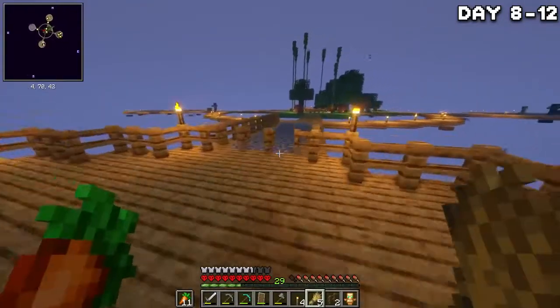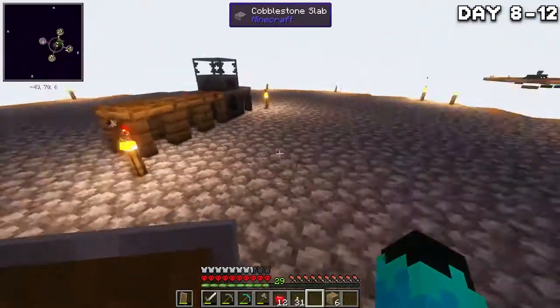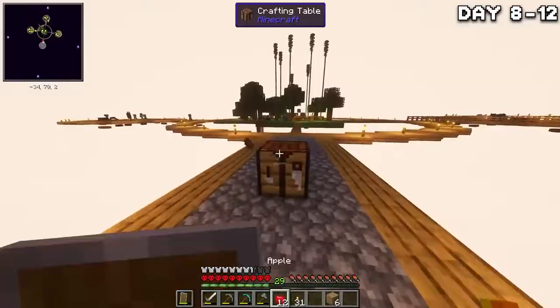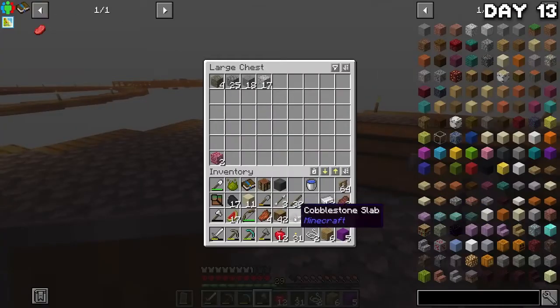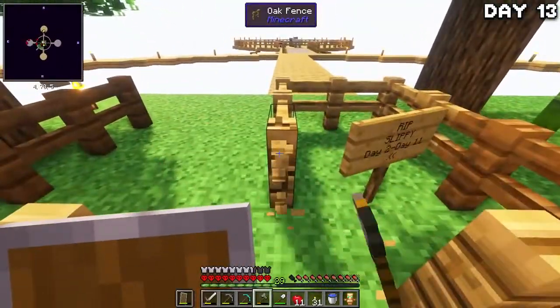I moved all my animals over to one of the islands and then did the same for my Tinker's Construct blocks and a few chests. It's not pretty yet, but it's definitely getting there. Now in the morning of day 13, I sorted out all my storage into a neater, more organized area, and now we have a lot more space around the block so I can move around more.